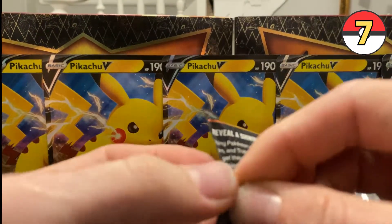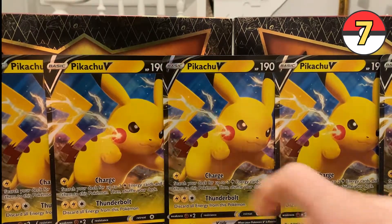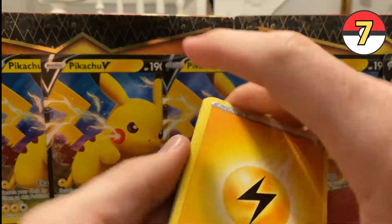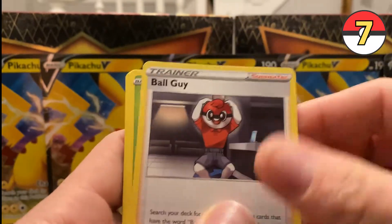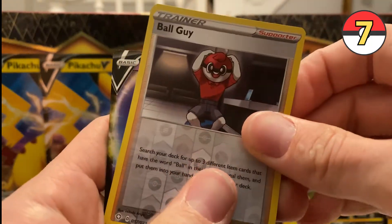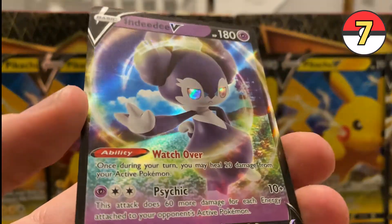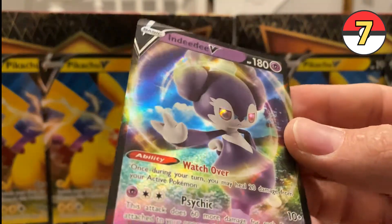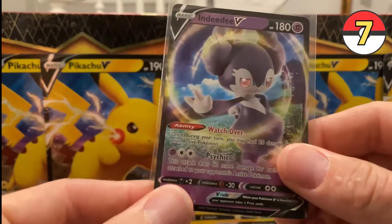Pack seven luck — hopefully you guys are getting something good out of the code cards. You can do the Pokemon TCG online. Boom: one, two, three, four. Electric Energy — Pikachu and Electric Energy, good luck. Eldegoss, Tropius, Ball Guy, Rowlet, Cufant, Spinarak, Snom, Horsey, another Ball Guy. And — ooh — Indeedy V! Nice, our first V! I love how this card has a built-in swirl. Look at that shine — reflecting in her eyes. Beautiful.